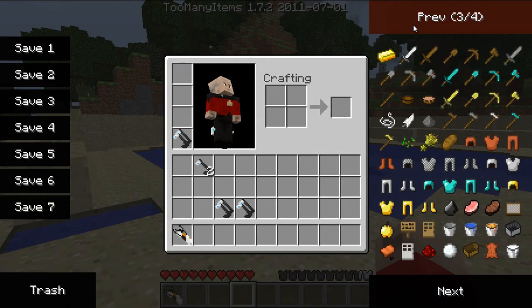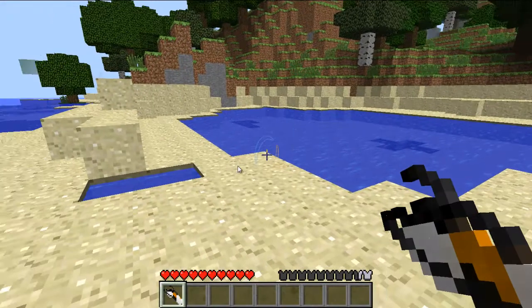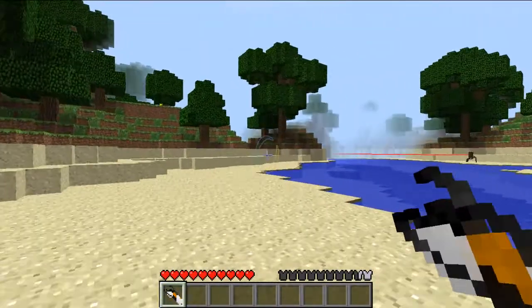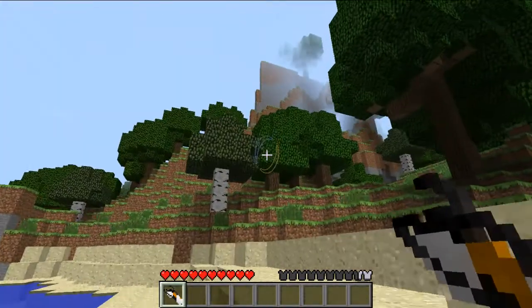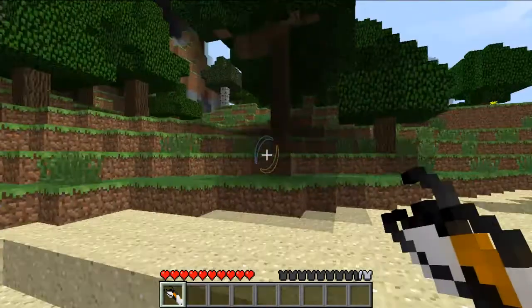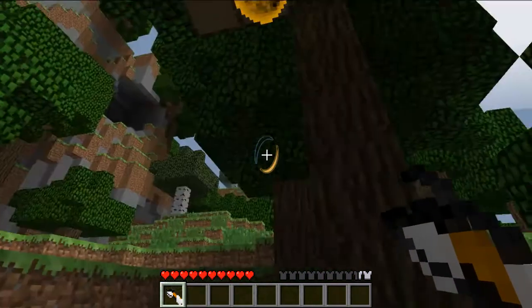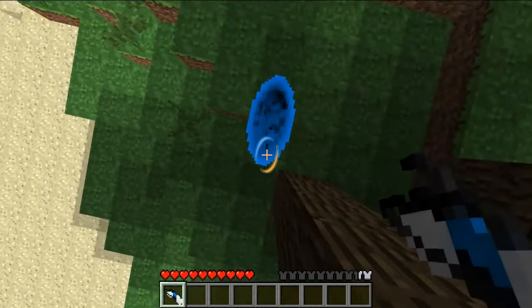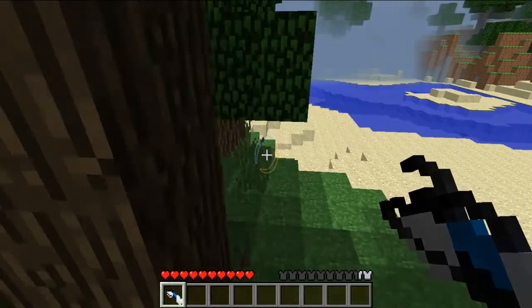The physics of Portal are also included in this mod, and I'll show you what I mean. Let's have the portal gun equipped and walk over here. Let's put one directly beneath the other — so you've got a portal there and a portal there. But you can get stuck, as shown. Just press R to remove the portals and you should be alright.